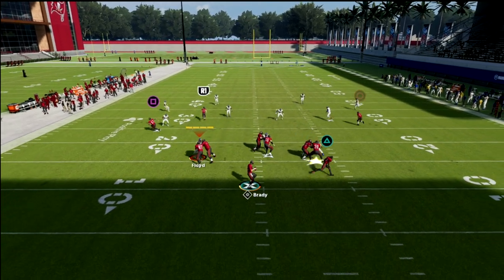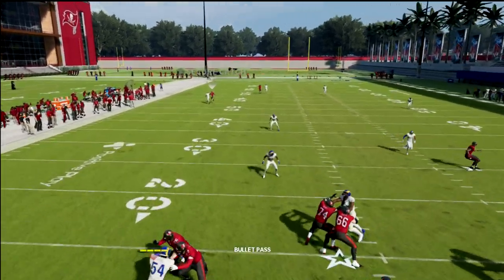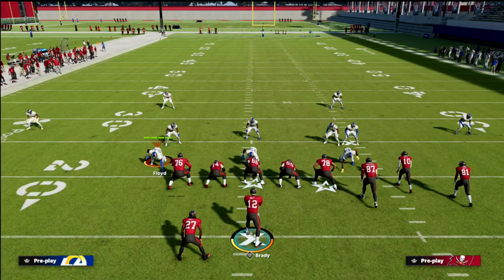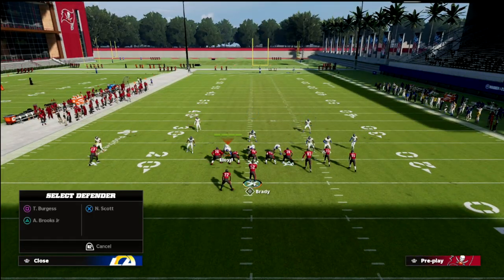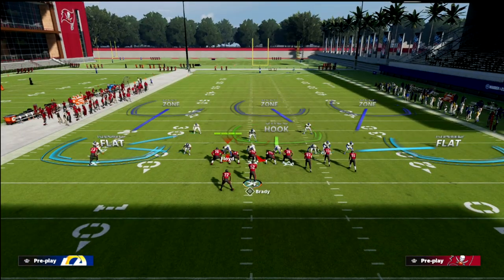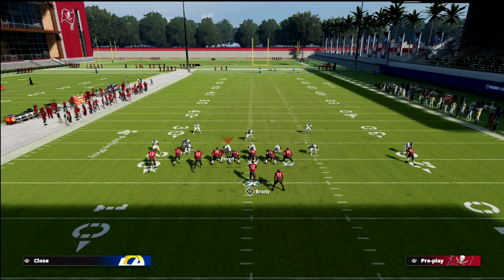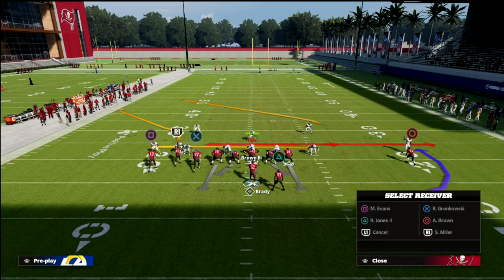What I love about this concept is you've got this little backwards zig as a checkdown. This crosser is going to get over the top of 30-yard clouds, and the outside quarter zone is actually going to struggle to defend this. Most people are going to want to run cover 2 or mabel coverage here — very popular out of this look.